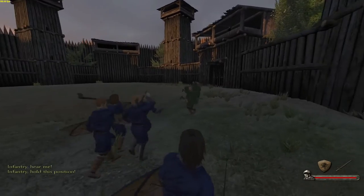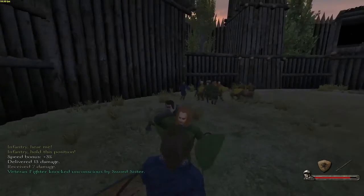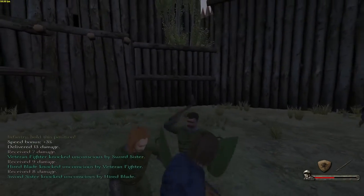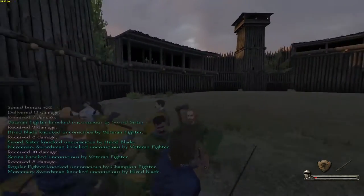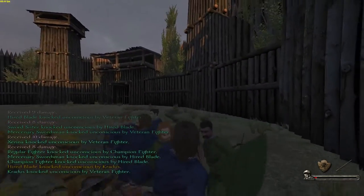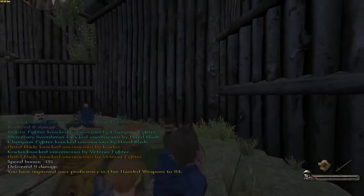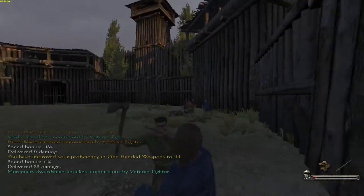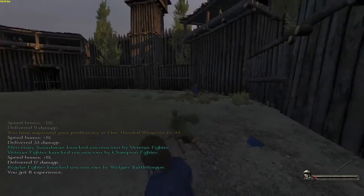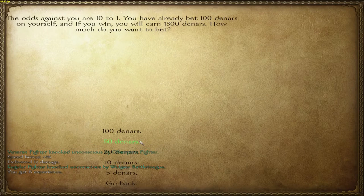It looks like we will be using desert balls - that's not good. Fighting against two people with axes isn't good. We're out of this. My shield's gonna drop right about now. That was so close. Come on, give me the shield. We won? How the frick did we do that? Wow, that's great.